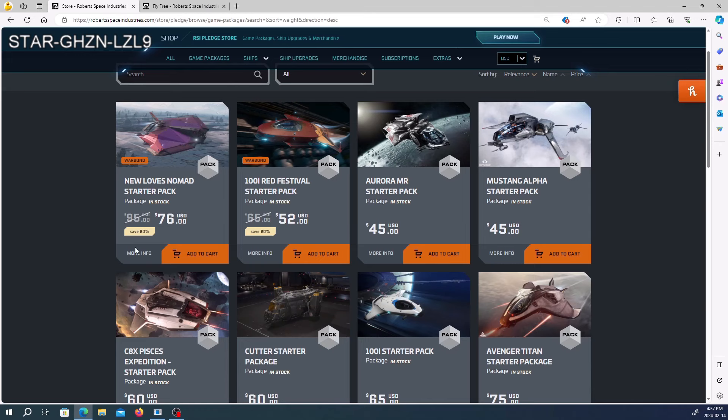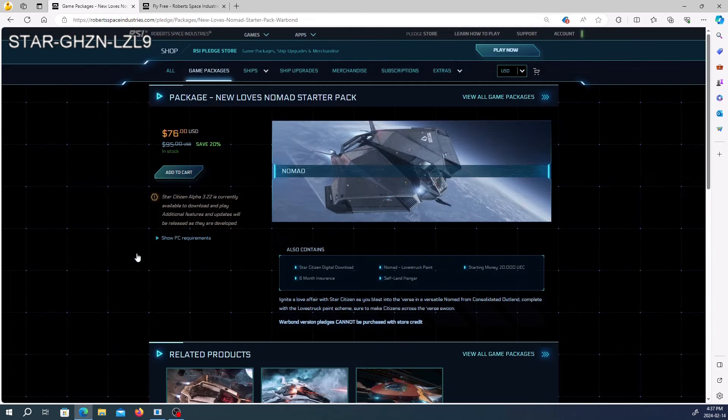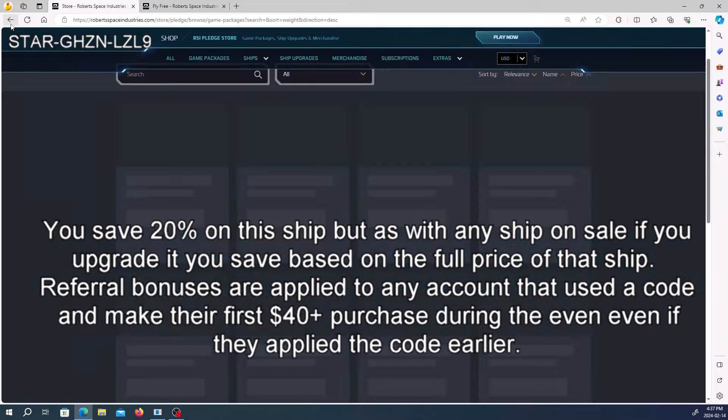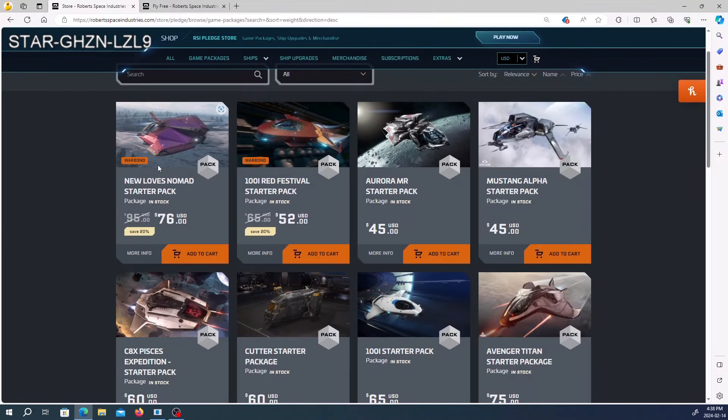I do have a Nomad, though not this specific starter pack with the Love Struck paint. You start with 20,000 UEC plus the referral bonus money and the Dragonfly and armor, as long as you get this before February 26th. The reason I love the Nomad is it's a pretty solid starter ship — you're saving 20% on the price. If you ever want to upgrade, just like with the Dragonfly, you can upgrade the Nomad. You can also melt it and get back your original game package and money spent on upgrades.